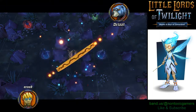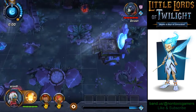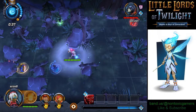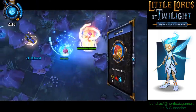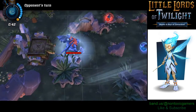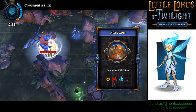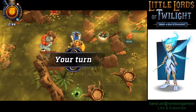Alright, here we go! I get to take the first turn. We'll go over here, we'll go over here, and we'll create our minion over here. Collect that mana and give the turn to the opponent. Let's see what the opponent does.